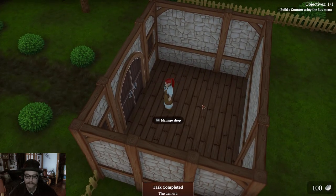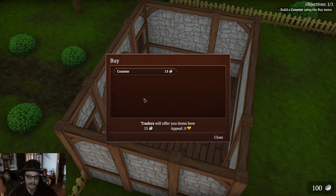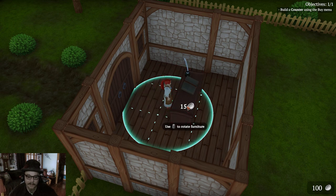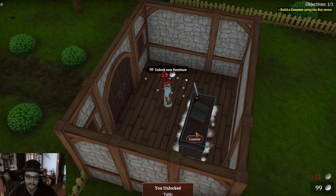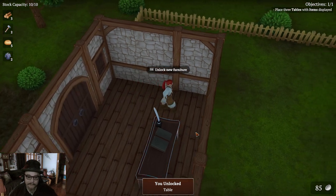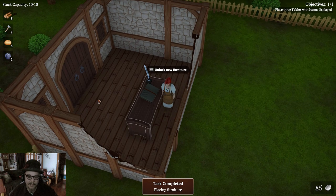Build a counter using the buy menu. Tab. Buy. Counter for $15. I guess I can put it in the corner over here. That might be nice. Yeah. I can stand here and say, Hello, how can I help you?